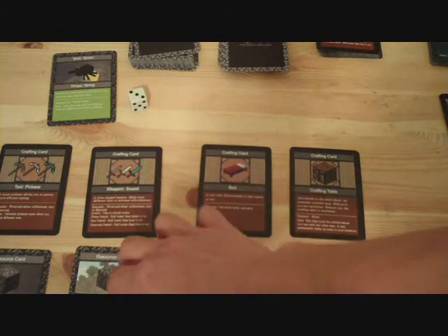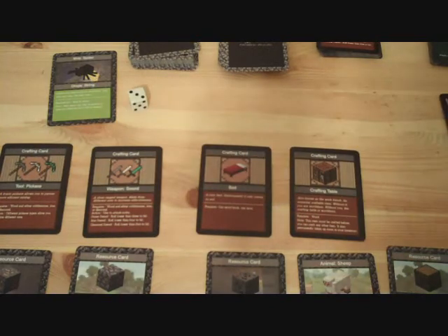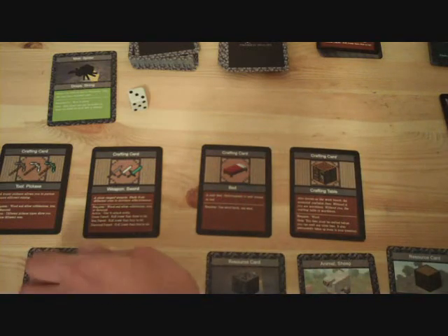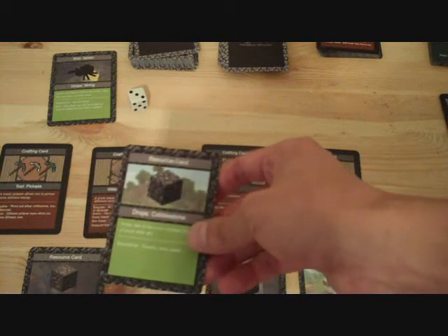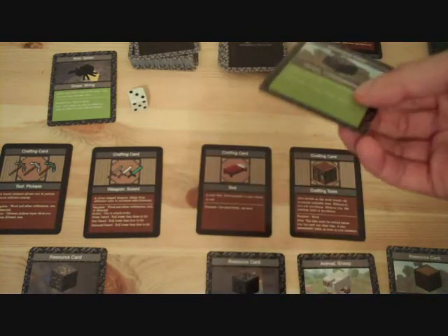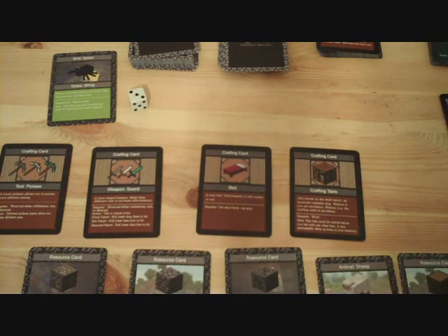The cobblestone is tied to the sword and the iron is tied to the pickaxe. Let's say it's my turn again and I upgrade the sword — now the iron is tied to both the pickaxe and the sword. That means I could drop the cobblestone at this point because it's no longer needed for either item. And that's about it, so that will sum up this tutorial.